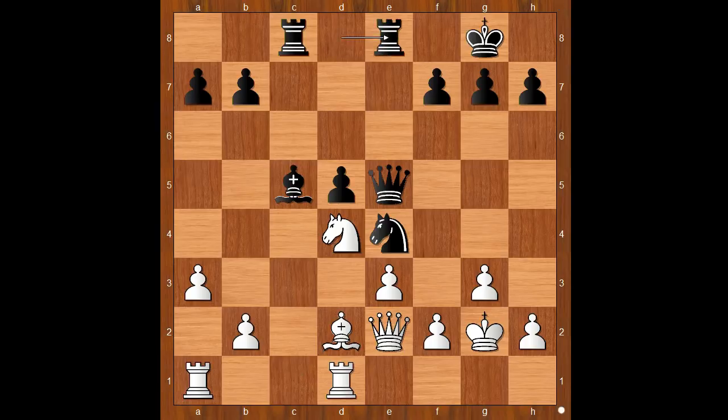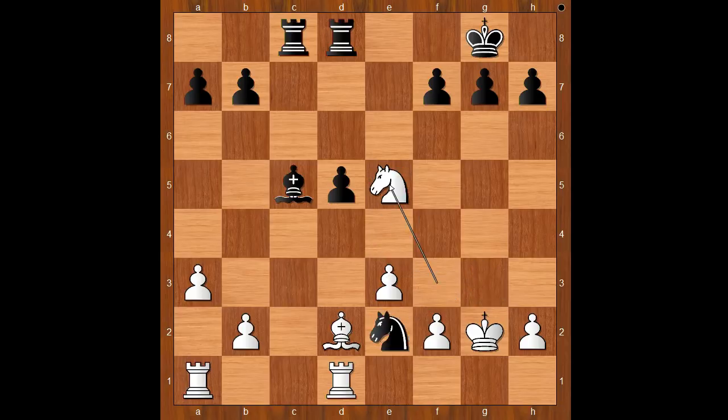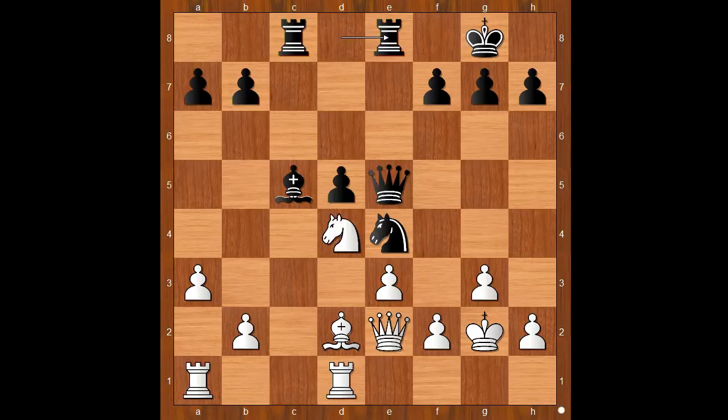Schlechter played rook to e8. After the game, chess experts found the move knight takes on g3, and if f takes on g3, bishop takes on d4. The pawn on e5 is pinned. So perhaps in this position white would play knight to f3, then knight takes on e2, knight takes on e5, d4, and black is better. Back to our game — Schlechter had a different plan. Rook to e8 was played.